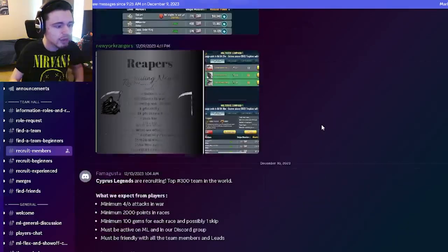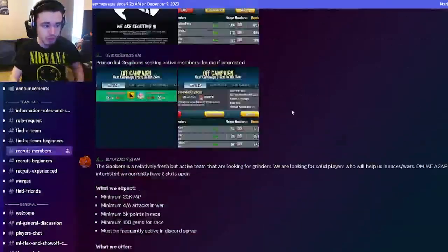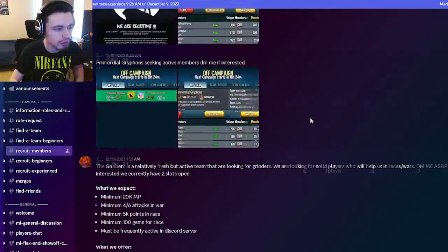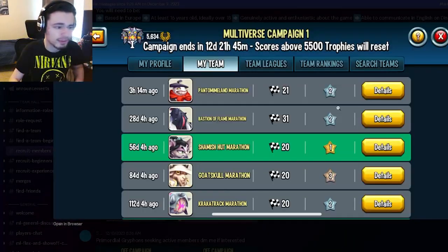Once you are in there, you will see a ton of different teams shown. You will see war logs, race logs, pretty much anything. You want to find one that looks good and click on it. I definitely recommend at least looking at the race log.